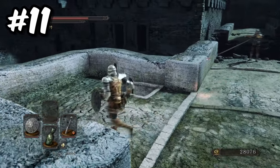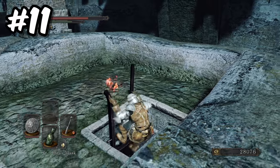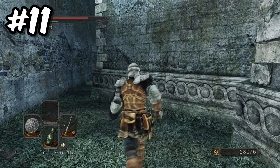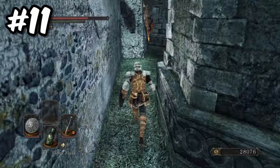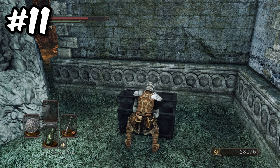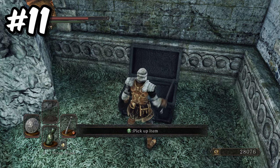After leaving the Exile Holding Cells, you can follow the path and head down the ladder. In this area are various enemies on breakable towers and dogs ready to attack. Behind one of the wooden towers, once broken, you can access a narrow passageway which contains a chest. And in the chest is a much needed Estus Flask Shard and a large titanite shard.